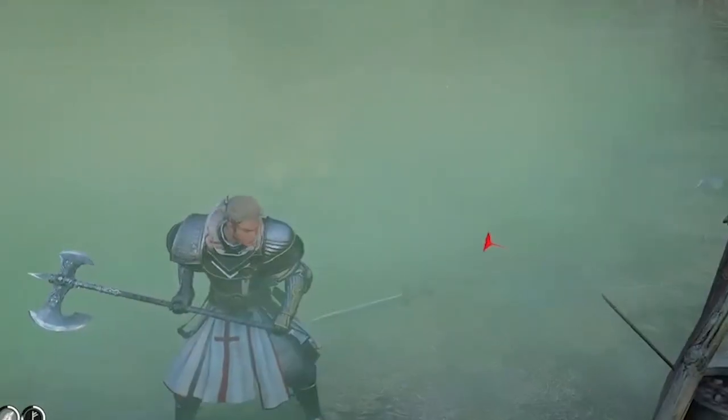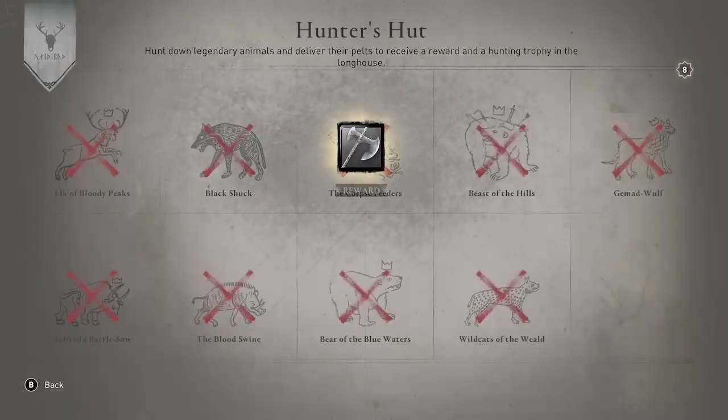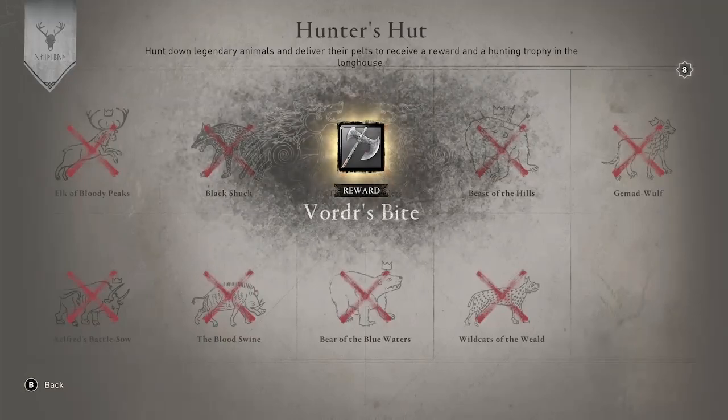So how do you get this weapon? It's the reward for killing all the legendary animals. When you build your hunter's hut, you'll get a legendary animal map, and killing all of them gives you Vorder's Bite.